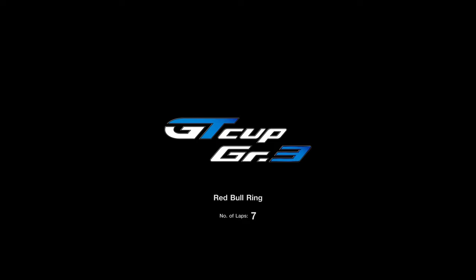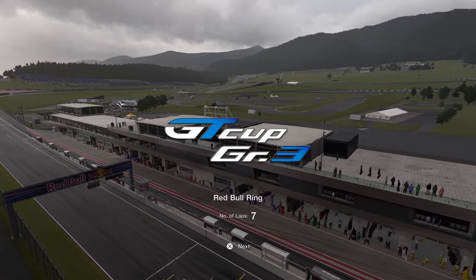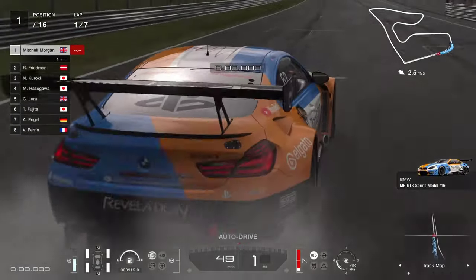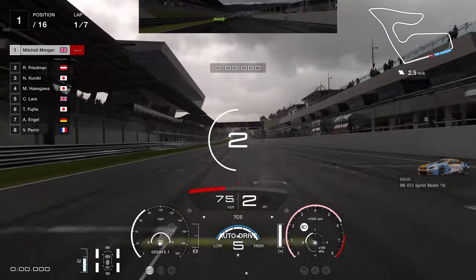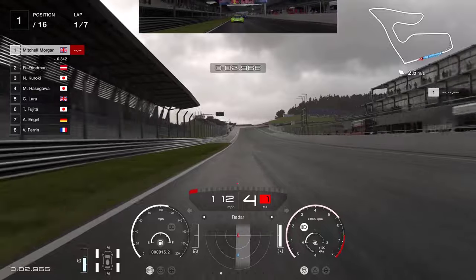So this is the GT Cup GR3 at the Red Bull Ring — seven laps. We're going to start at the front of the pack and we need to stay there. We've got fuel map one, brake balance full to the rear, traction control full on, and we're going to use the radar to watch the cars behind us.